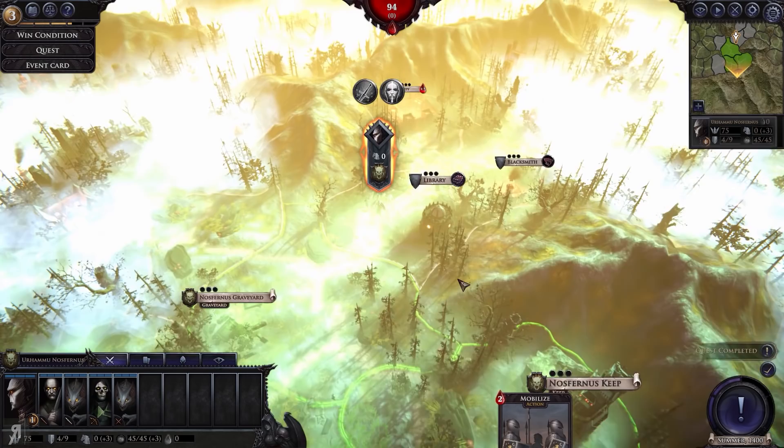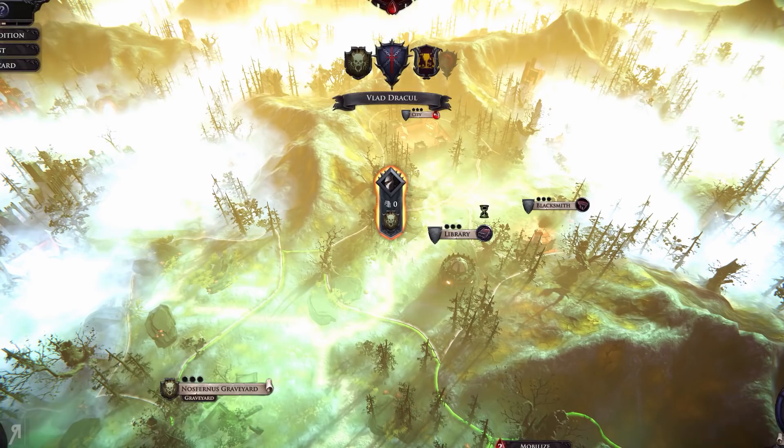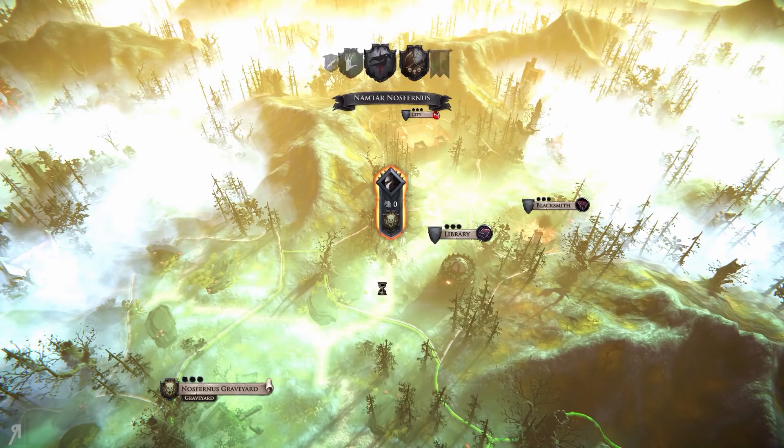Cast on any recruitment building to recruit a unit for 10% less cost — that's going to be pretty useful when we go to the city. As you can see there are actually three people in there, so we probably want to do something about that. Our quest has been completed — let's continue onward.